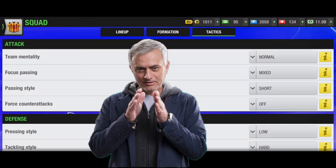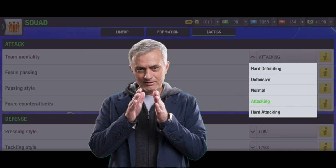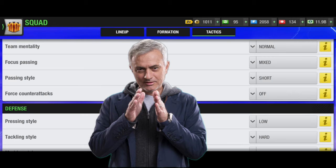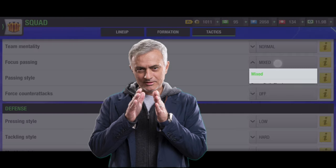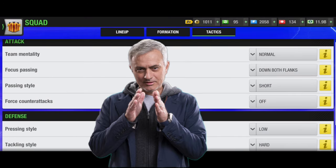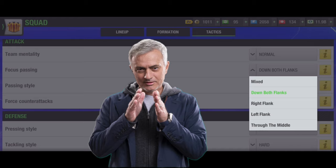The default zone for this formation is normal or attack. Most of the time you can keep it on attack. But depending on the situation, you'll need to change from normal to hard attacking. As I always say, I don't want to give you a fixed tactic just before a match because I don't know your opponent. You should set your tactics depending on your opponent's formation, players, and every position's players. Find out their weakness and follow your tactics accordingly.